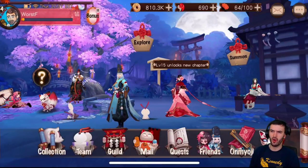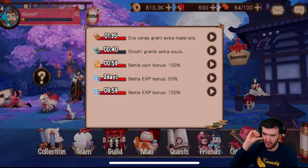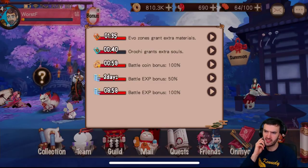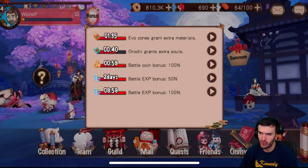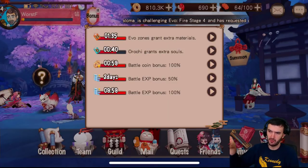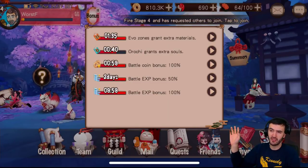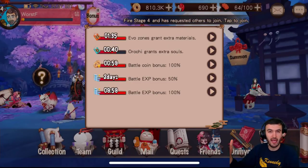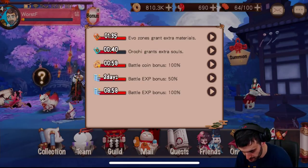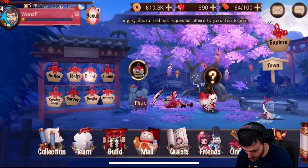At the top there's a Bonus button — a lot of people forget about this. You build these up through the story mode. They're all paused right now, meaning they're not running. If you click the play button they're going to run. For example, battle experience 100 — I have about nine to ten minutes of battle experience. If I'm running through the campaign I can hit that and I get extra experience, which is very cool.